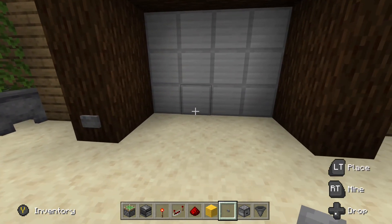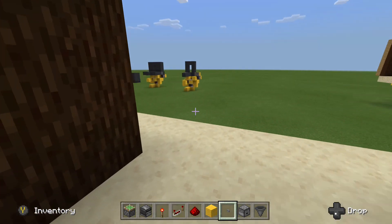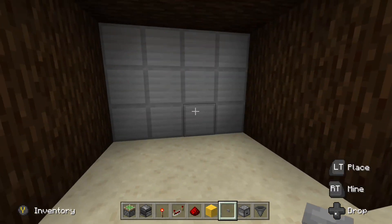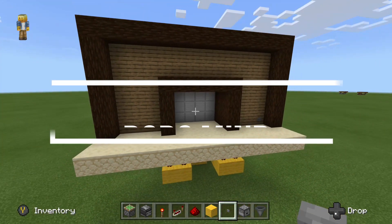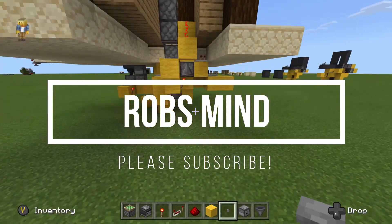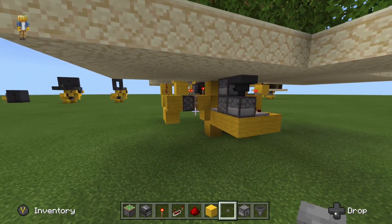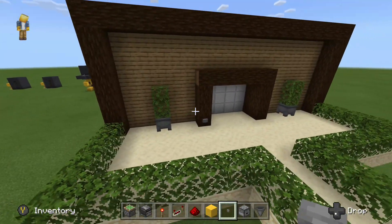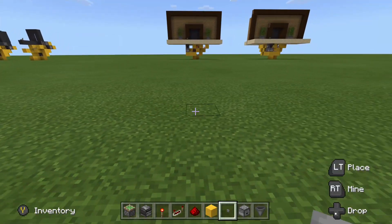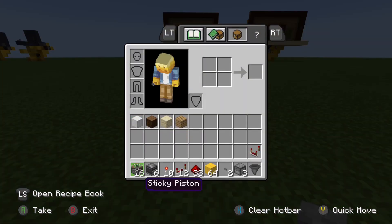I've got this hooked up to a T flip flop circuit so that we can use a button just like a lever, and we can also use it on the other side as well — hit the button, close the door right back up. This is just a rewired variation of the 2x2 hipster door from one of my previous videos. I had to rewire a little bit of the components as well as add a couple of pistons to make such a large entryway.